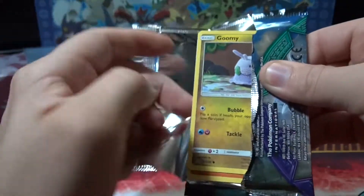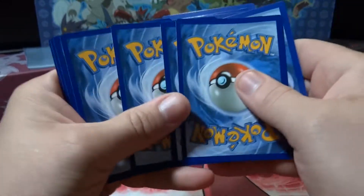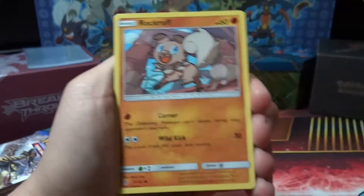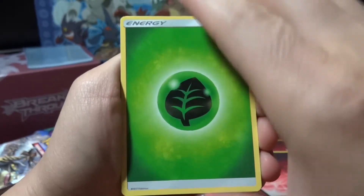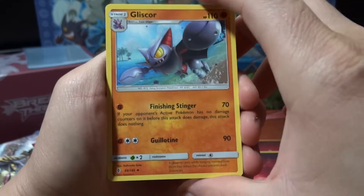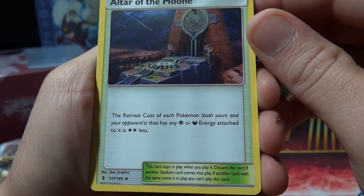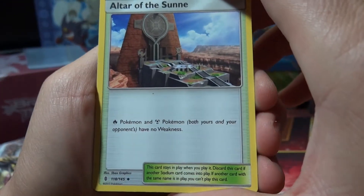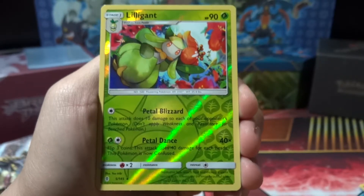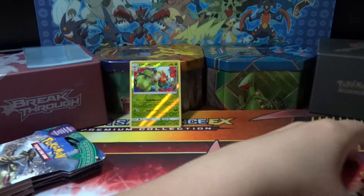Here we go — we got a Goomy, Rockruff. Those pass. Got a Landorus, got a Grass Energy, got a Gliscor. Altar of the Moon — it's cool. Retreat cost of each Pokemon that has any Psychic or Dark energy attached to it is two less. That's nice. I got an Altar of the Sun — that's Fire — and Steel Pokemon have no weakness. We got a reverse Lilligant which I believe is a rare — yes it is — and a rare in the pack is a Rayquaza. Got a reverse rare, that's good.